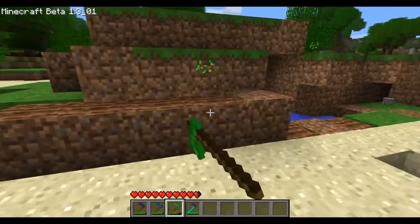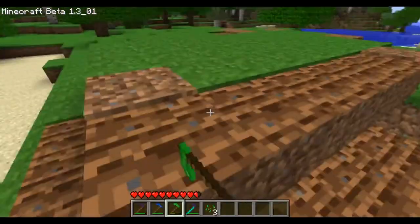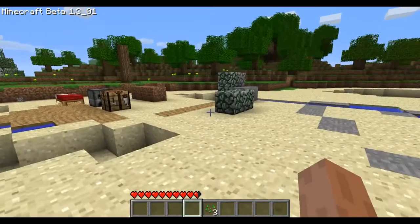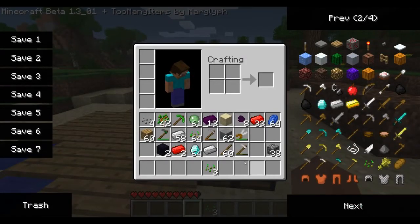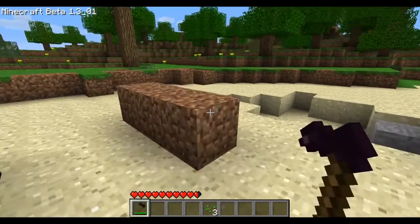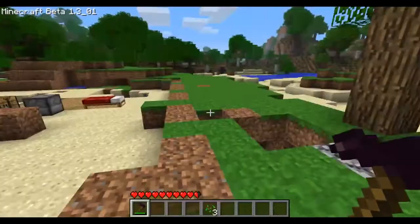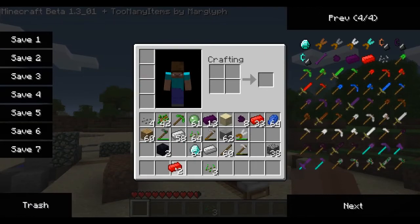The slime hoe gives you a 100% chance of getting seeds from dirt blocks, but only dirt blocks — not grass. That's everything for the hoes. The coal hoe is supposed to catch things on fire but it didn't work for me — I tried it and it's just not working, so whatever.